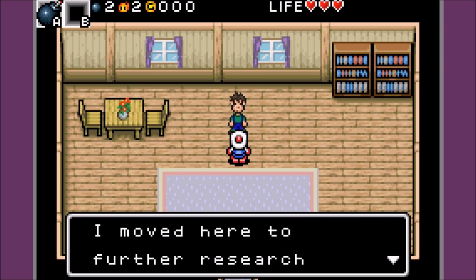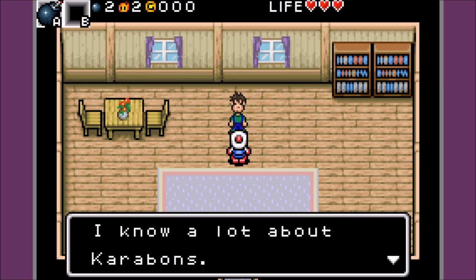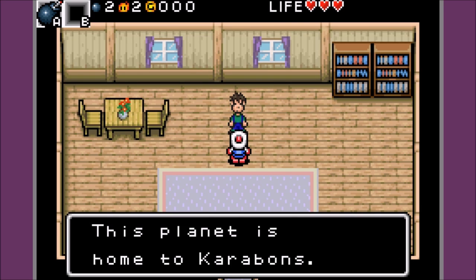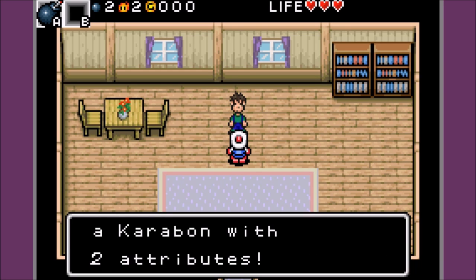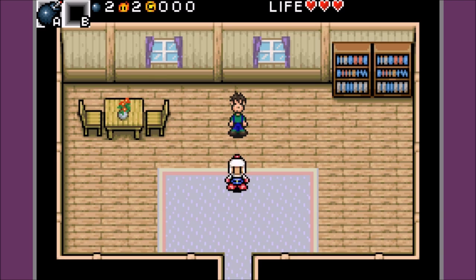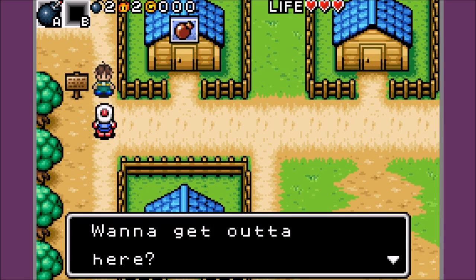Name's Fujiwara. I studied Karabons — I moved here to further research who lives in this forest. I know a lot about Karabons. This planet is home to Karabons. What sets Karabons apart from other creatures are attributes. Certain Karabons can be fused into a Karabon with two attributes. I'll come back later on when we get Karabons.